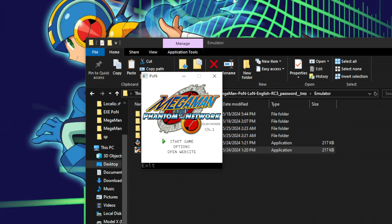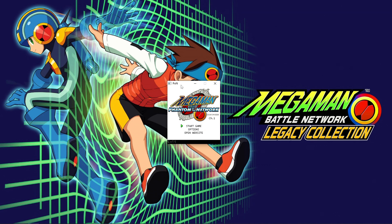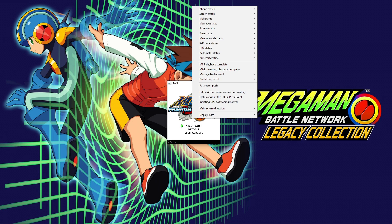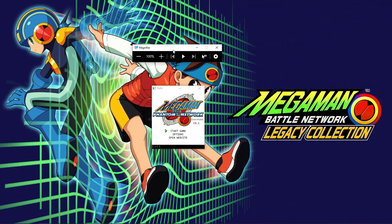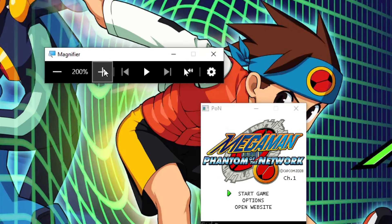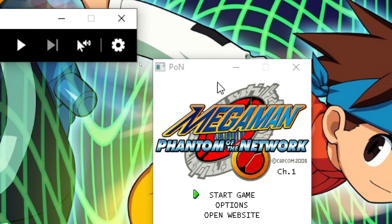Oh — why is the screen so small? Like I said, the DoJa emulator isn't exactly feature-rich; it's just enough to get the game running for now. So you will immediately be disappointed to find that there are no built-in window size options. The emulator will only display the game at the original phone's native resolution, which as you can see is incredibly small. You can utilize Windows' built-in Magnifier feature to zoom in on the game using the settings detailed on the Trez readme page to ensure a sharp scale.